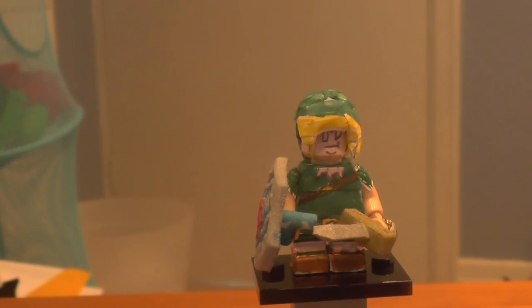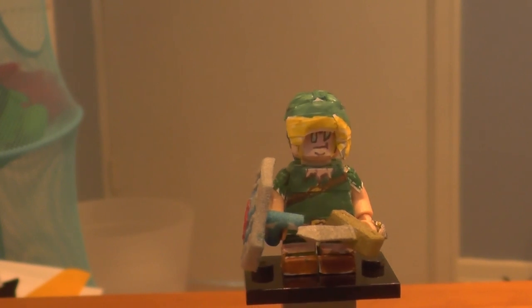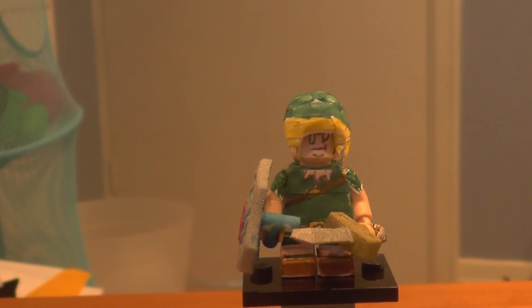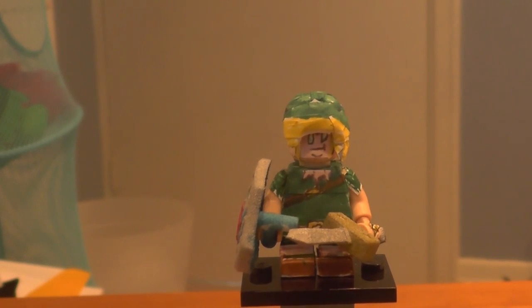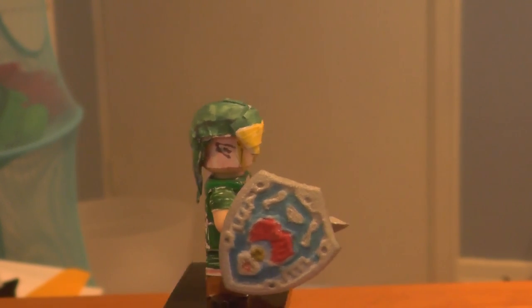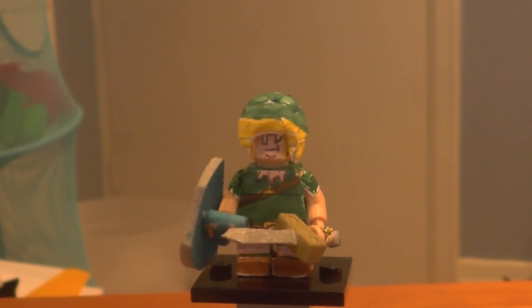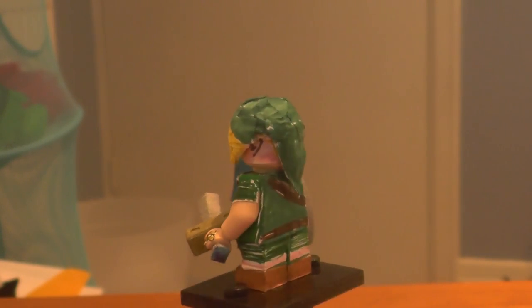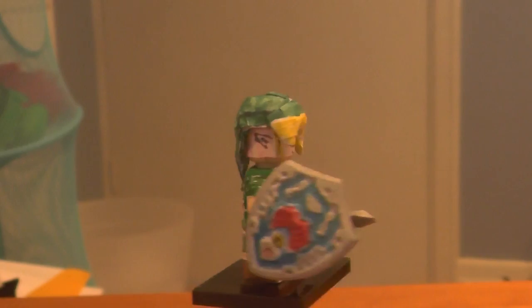This is Link from the Child Era. If you follow the timeline correctly, all the way up from Skyward Sword, all the way down to Ocarina of Time where it splits off into three, and you go down the middle to the Child Timeline, you will find Majora's Mask. These are the weapons you see Link carrying in the Lost Woods when he is attacked by Skull Kid. So I thought I'd just show you this.